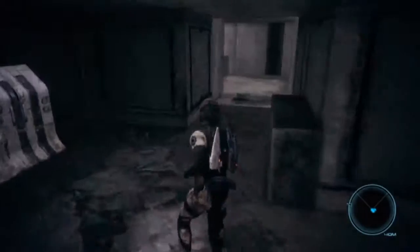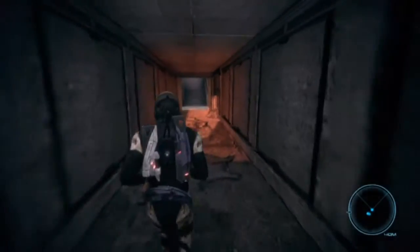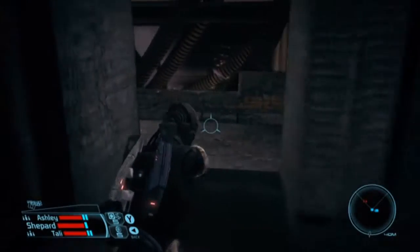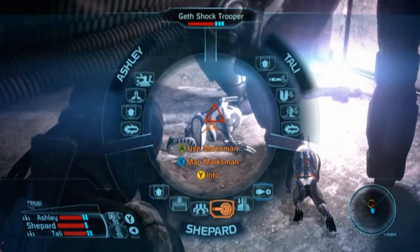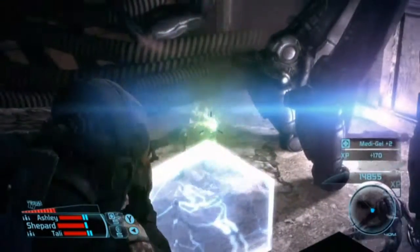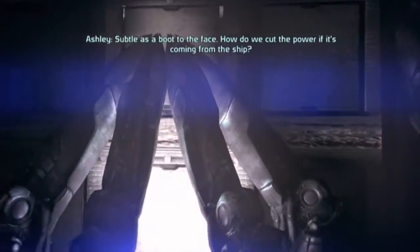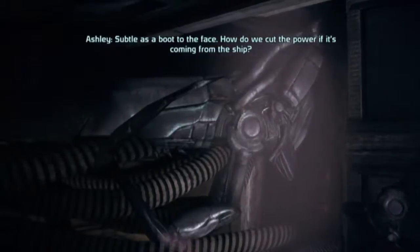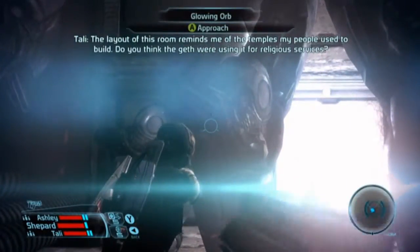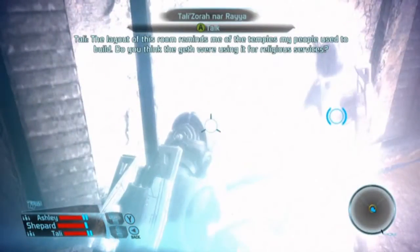Which way do I go now? No, not this way. Oh great. That was easy enough. Oh, good thing that doesn't happen often in this game. How do we cut the power if it's coming from the ship? It will be difficult. We can check the other claws for weaknesses, but the Geth are very thorough. The layout of this room reminds me of the temples my people used to build.